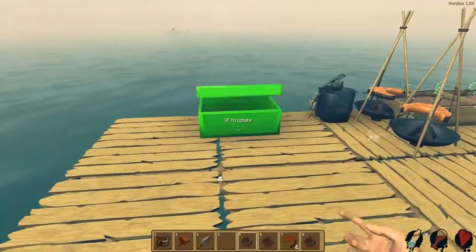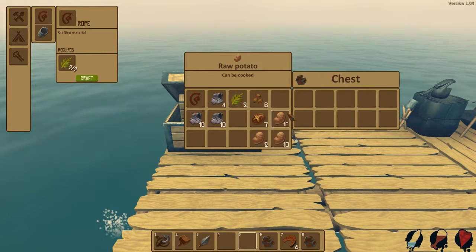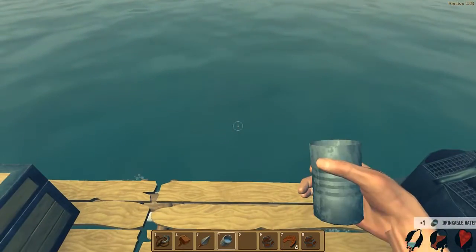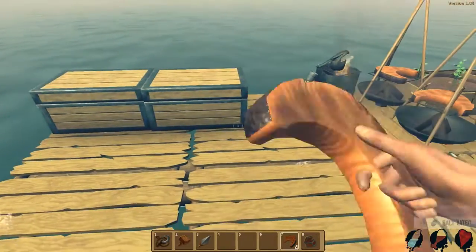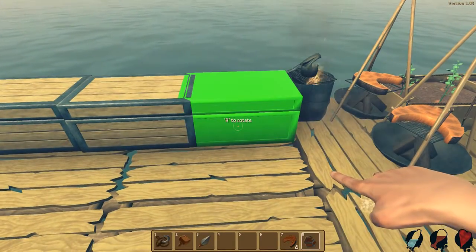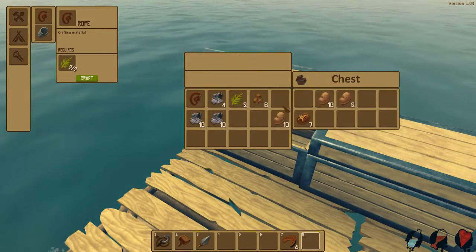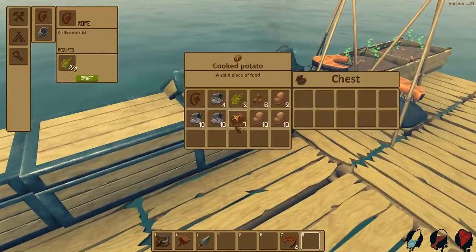My mouse is doing that weird thing again. How many spaces do you get? You don't get too many spaces. We're going to stick food in here instead. We need water. This one's going to be food. We'll make this one food.